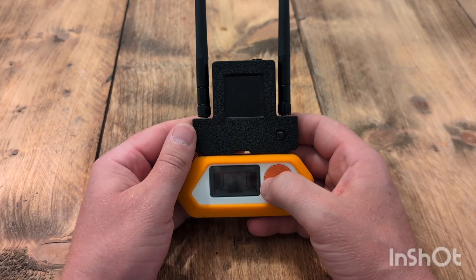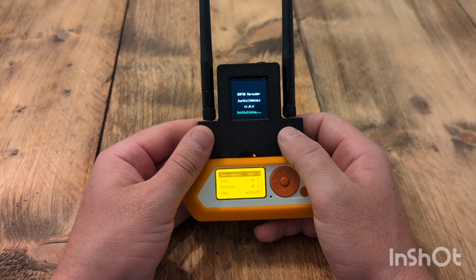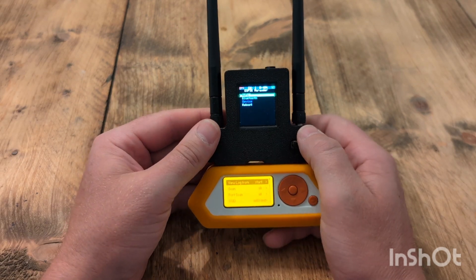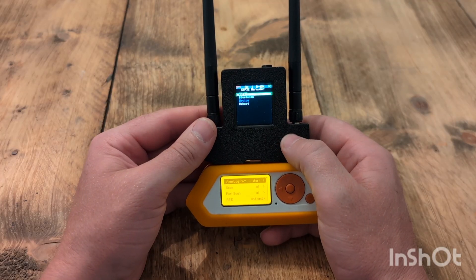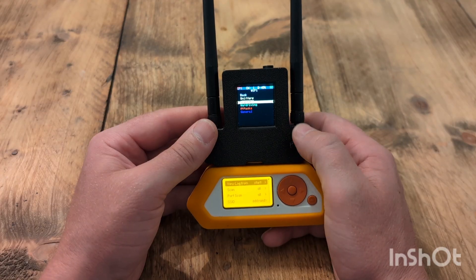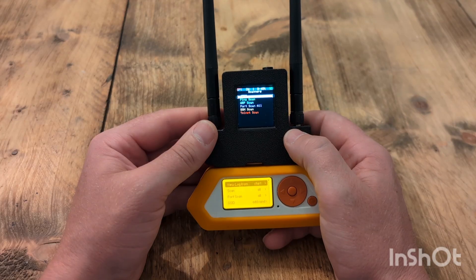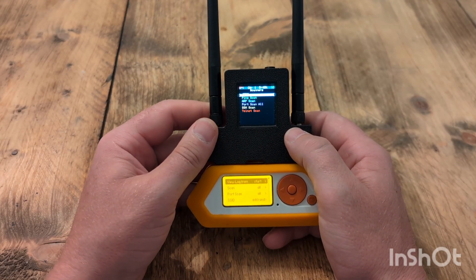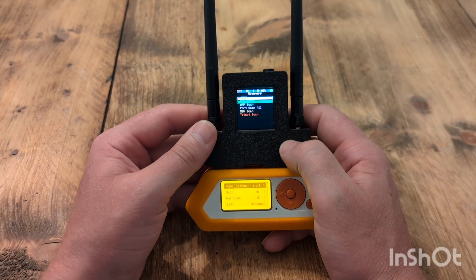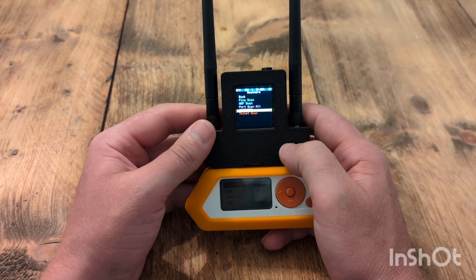So what I've done is I've just got a short press to get into mine. Once you do the short press on the Flipper, that then starts up my mini. To get into the latest features, go into Wi-Fi. Scanners have now been added, so when you connect to your intended Wi-Fi point you can do a ping scan, ARP scan, scan all ports, SSH scan, and telnet scan.